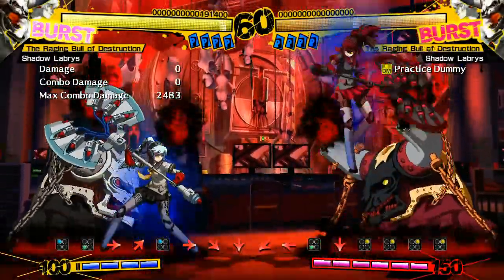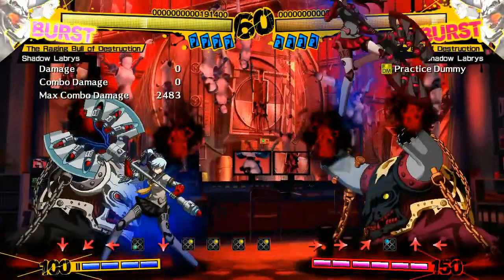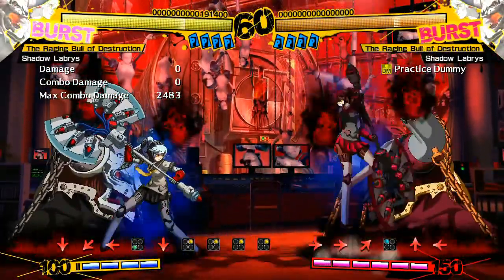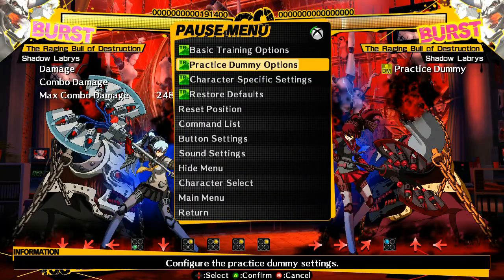I mentioned earlier you can take advantage of people teching immediately, and you can do so by simply pressing 5A again. This will catch their jump startup and they won't be able to block it. As you can see, the dummy is set to block everything, and the dummy couldn't block the second 5A. This is mostly useful versus characters that can't reversal you effectively — for example, in a mirror match, this will be very useful since her DP won't do anything against the jump-cancel 5A.